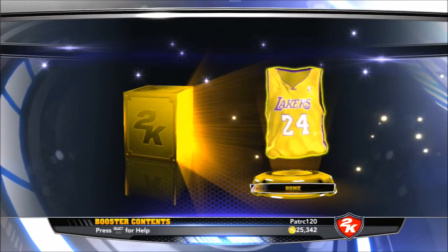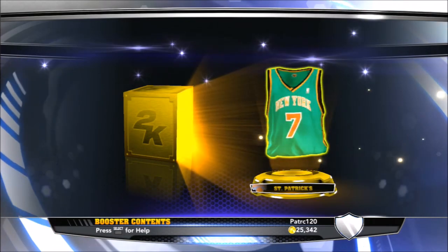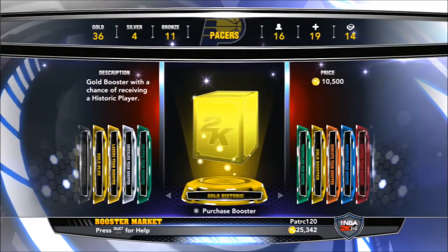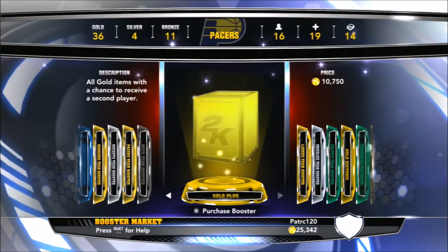So here we are getting to another one. I get Al Jefferson — that's a great pickup. I didn't really have a great center backup. I had Brook Lopez and I like Al Jefferson a little bit better. He can hit a little bit more shots for me.